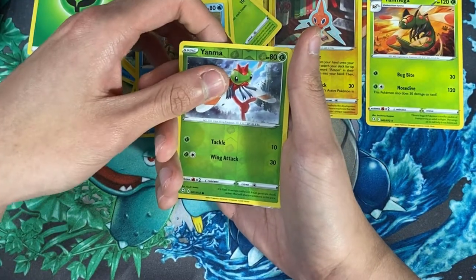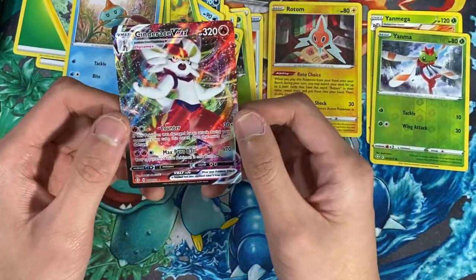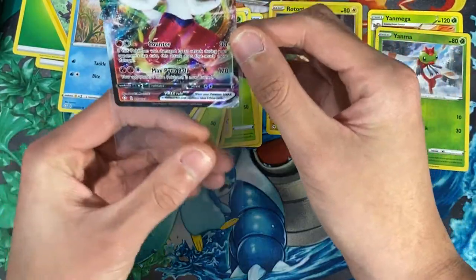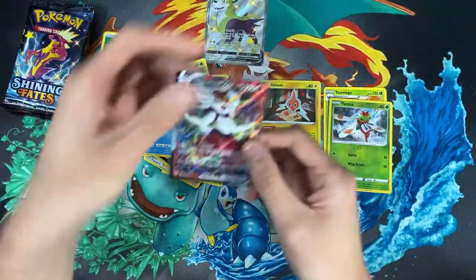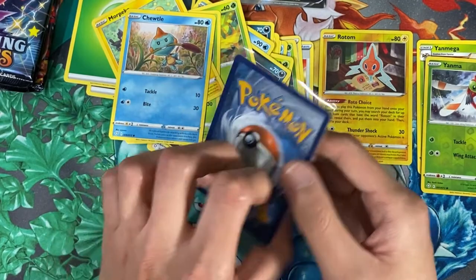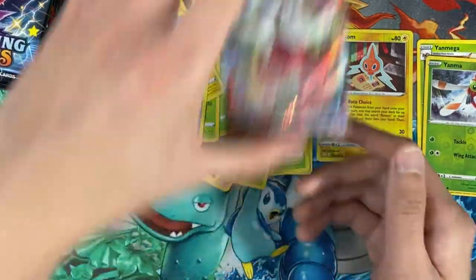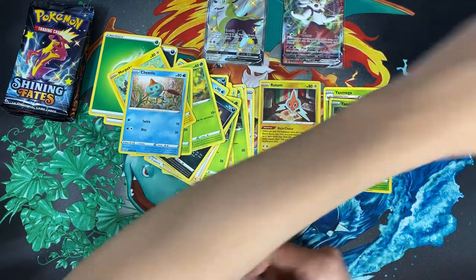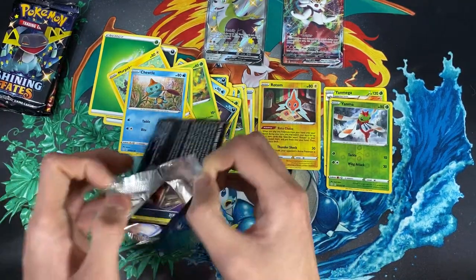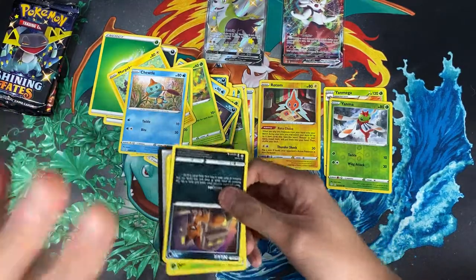We have a reverse Yamper, and for the last card we have a Cinderace V-Max! Wow, we actually pulled it! In the last video we pulled the Cinderace V and now we pull the Cinderace V-Max — what a legend! I need to take a quick moment — this is really, really nice. Beautiful card in like really good shape, no nicks in the back, and it's centered. I'm low-key smiling really big right now.